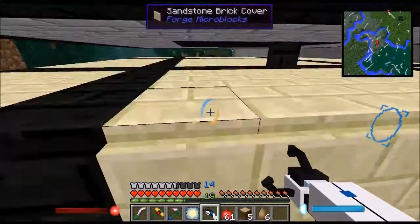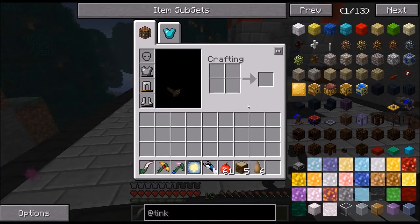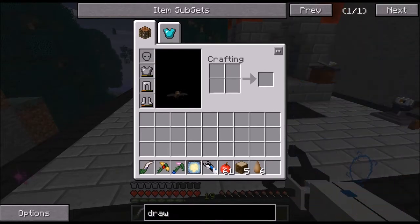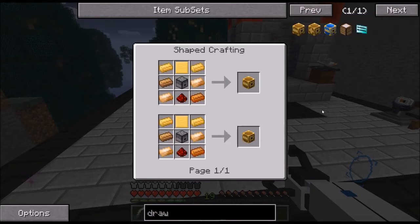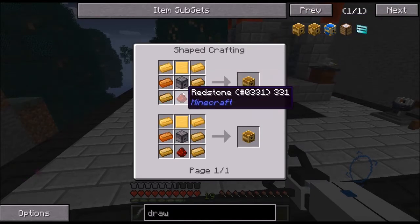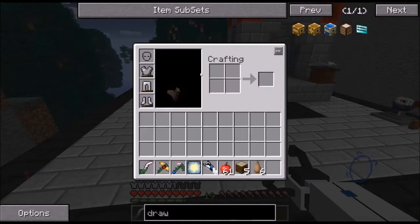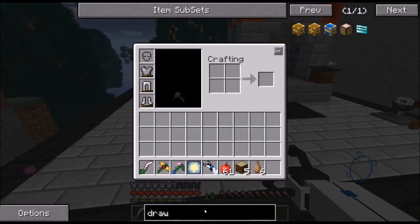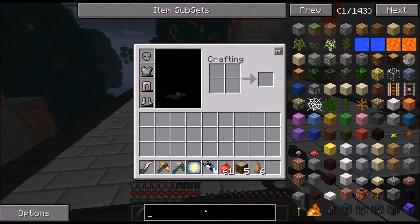There are a few things we need. For the skeletons themselves, we don't need that much. Basically, the things we need most is just glass, we need some of these drawbridges — which is just some bronze, redstone, a dispenser, and a blank cast which we can make. We also need some pipes and energy cables.